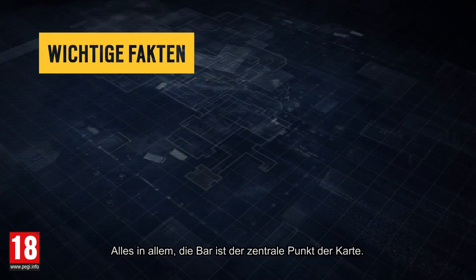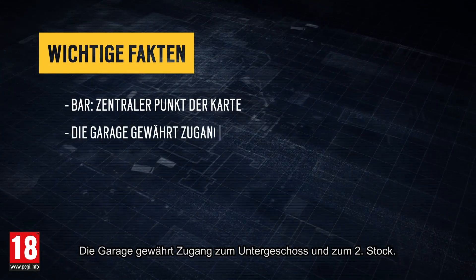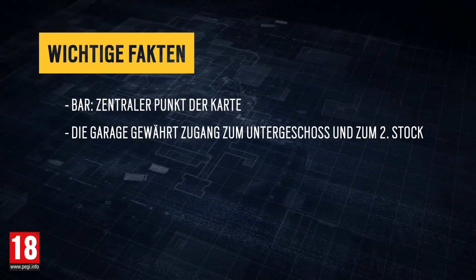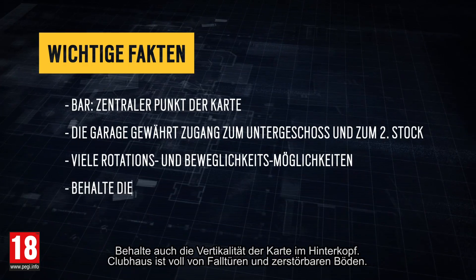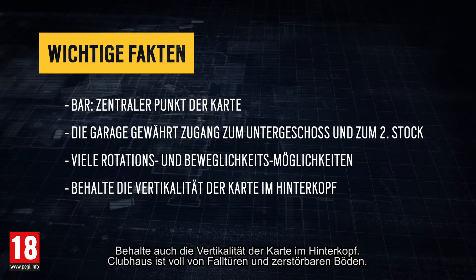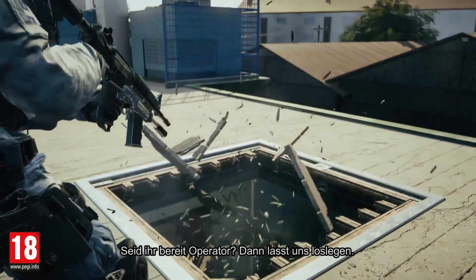Overall, the bar area is the central point of the map. The garage gives access to both the basement and second floor. Clubhouse focuses on many rotation and mobility options — also keep in mind the map's verticality, as Clubhouse is full of trap doors and destructible floors. Are you ready, operators? Let's move in.